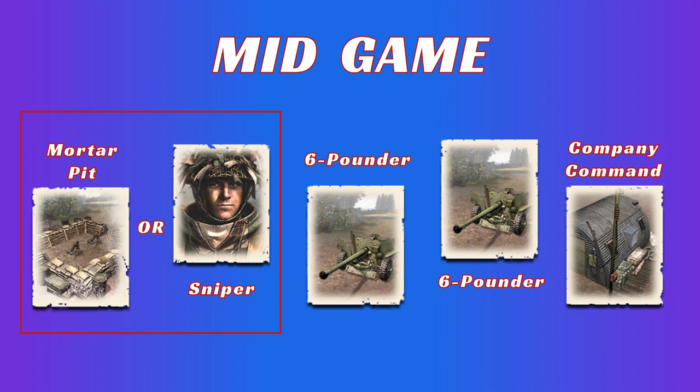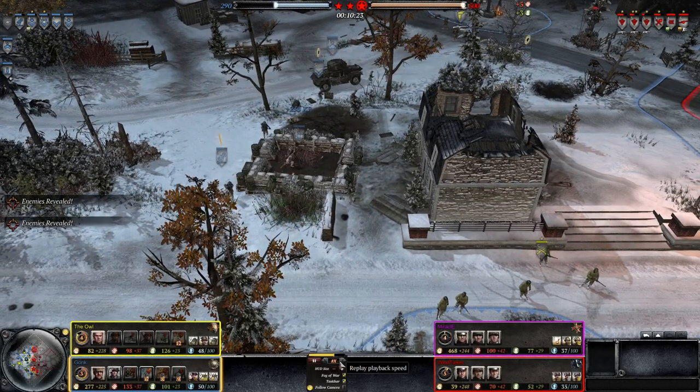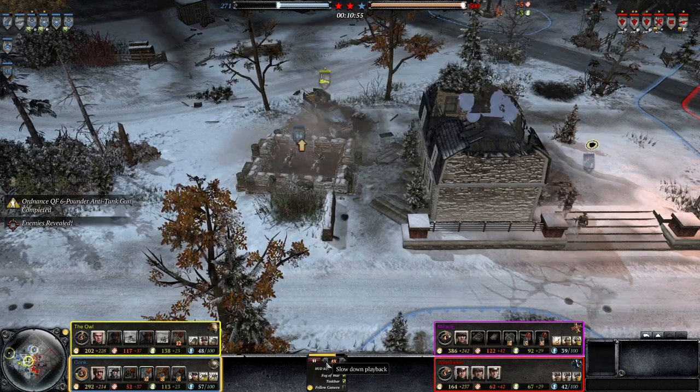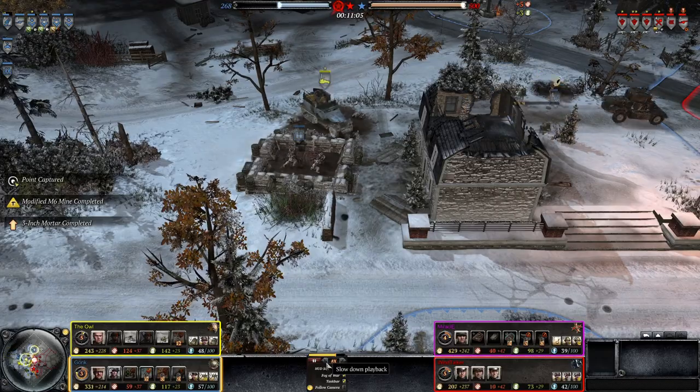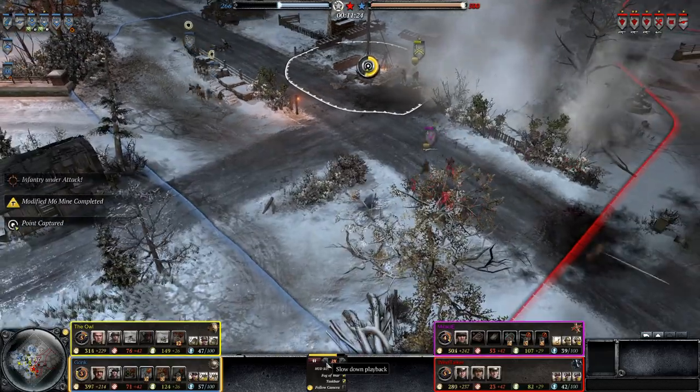Continuing with the mid-game build order, the next thing you want to build is either a mortar pit or a sniper. Your choice will depend on how comfortable you are using a sniper, as well as the availability of cover and shot blockers on the map. You then want to build two anti-tank guns before teching up to the company command post. You'll need both of these because your medium tanks will be quite delayed due to the armored car and bolstered infantry sections, and you'll have nothing else to deal with enemy mediums. If at all possible, you should put your mortar pit behind a shot blocker that is close to the front lines. You then want to put mines on the most obvious approach to the mortar pit, to help protect against diving tanks and enemy infantry. Don't forget to utilize its very powerful smoke barrage ability.